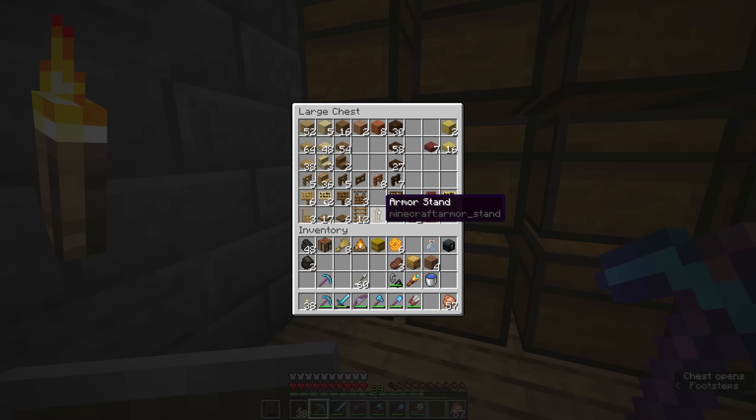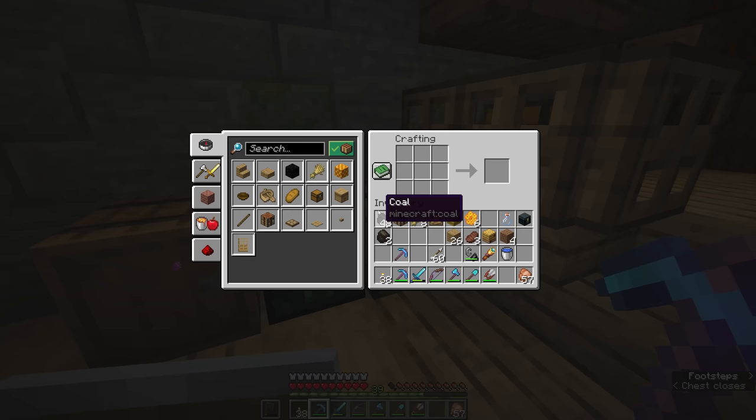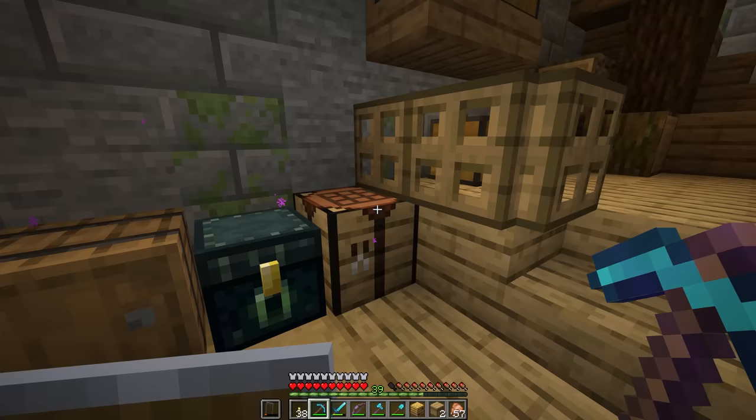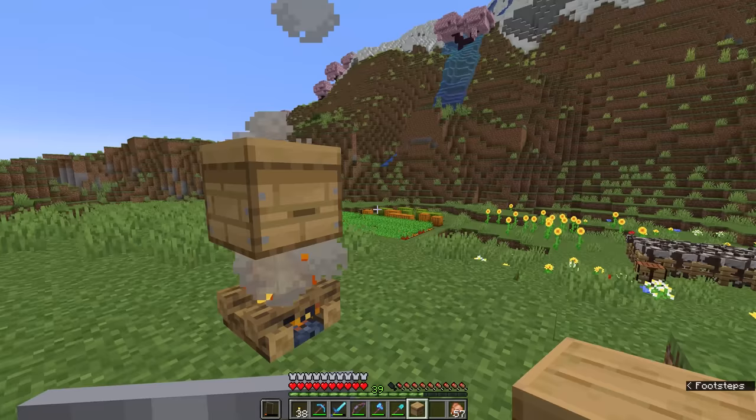Bee nests occur naturally in the wild, but if you want to cultivate bees yourself you can craft bee hives using wood planks and honeycomb across the middle — sandwiched like bookshelves. These bee hives look a little different to bee nests but function almost exactly the same. Just like nests, bee hives need to be placed above a campfire if you want to harvest them manually, since the bees will still get annoyed if you take their honey without the presence of smoke.